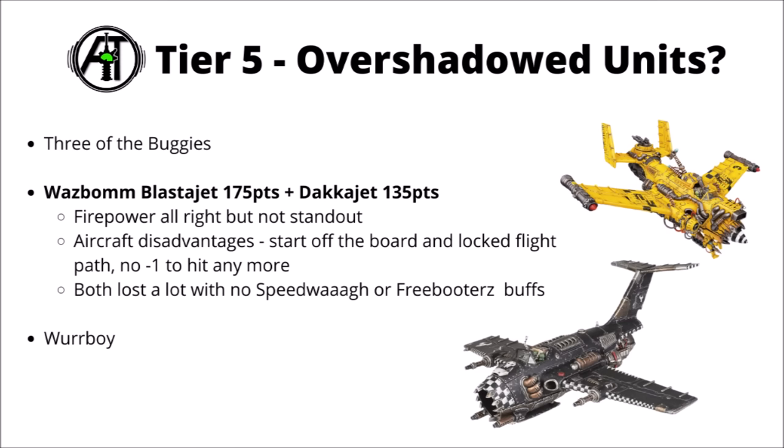Also down here we've got the Wasp Bomb Blaster Jet and the Dakka Jet — 175 for the first and 135 for the second. The firepower is kind of okay but not really standout. They should at least get good line of sight and can do their full damage output on the turn they come in, unlike the bombers. But both had their damage output cut down quite a bit — particularly the blaster jet that used to be massively threatening with those enormous teleport blasters. Losing Speedwire and Freebooters-style +1 to hit buffs hurt a fair bit, and I'm not sure they're properly worth starting off the board for this firepower.